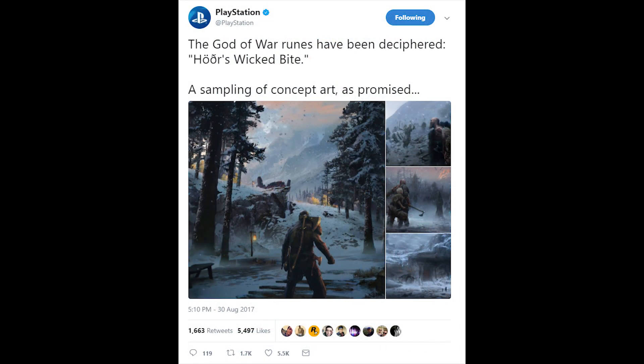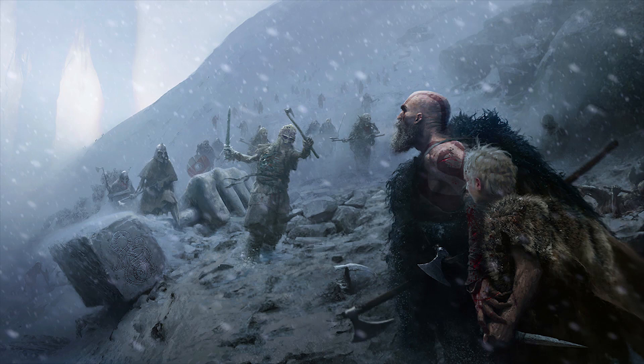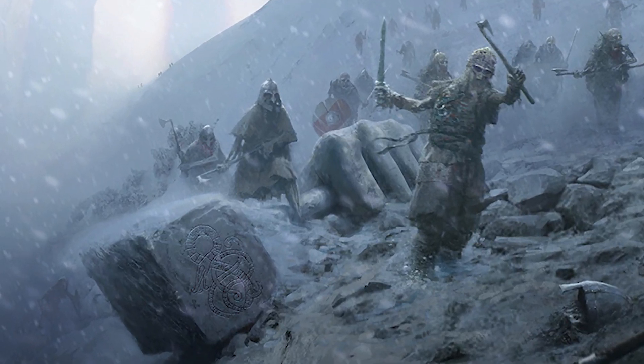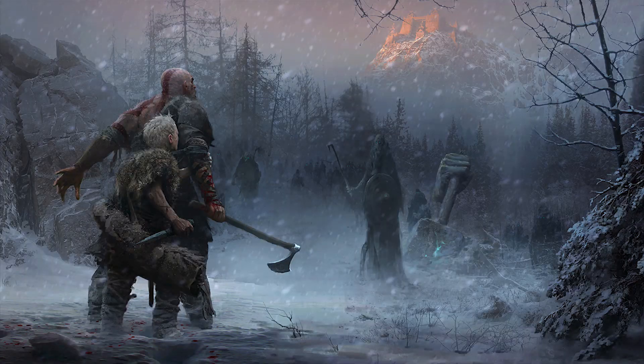The translation came with four awesome shots: one showing Kratos in the snowy forest with his son by his side and many undead, and also a snake signature on the rock — might be a sign of the Jormungandr, the big snake. Then we see a Draug, an undead-style enemy — reanimated corpses — and this one has a shield and a weapon in its hand.